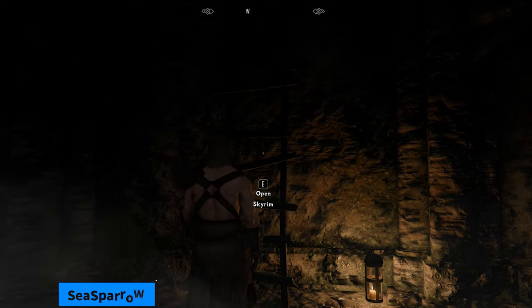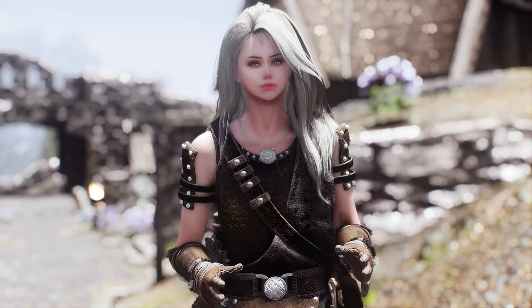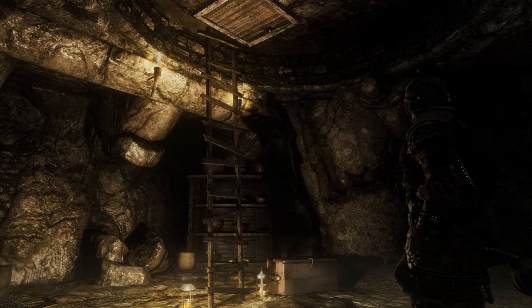Next up is EVG AT Dynamic Climbable Ladder Doors. This mod replaces ladders that act like doors with animated ladders. This way, you can see a climbing animation when you exit the Skyrim world through a ladder-connected entrance, which enhances the immersion.